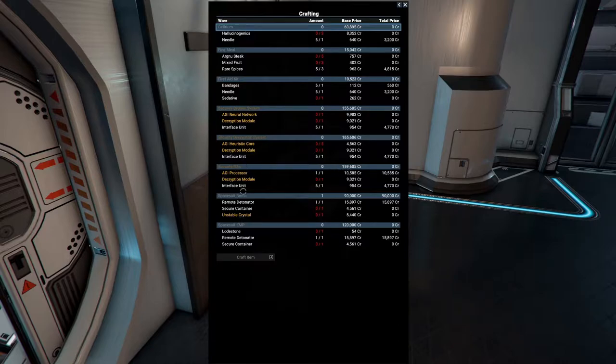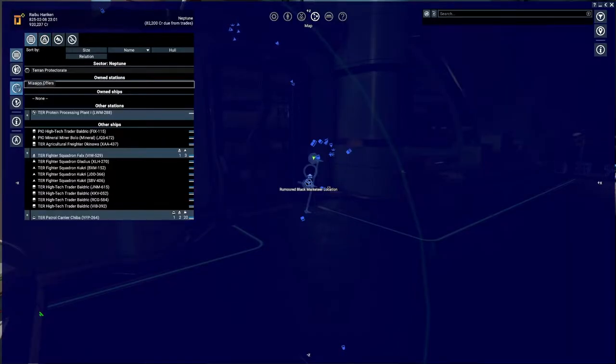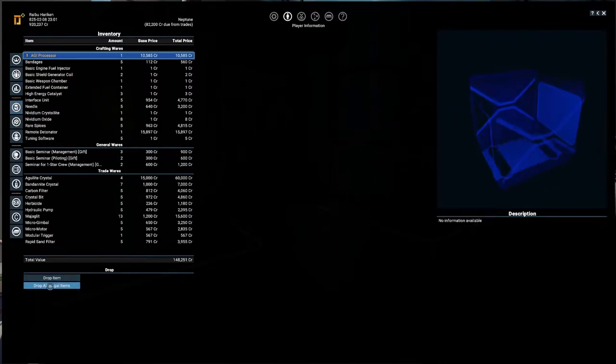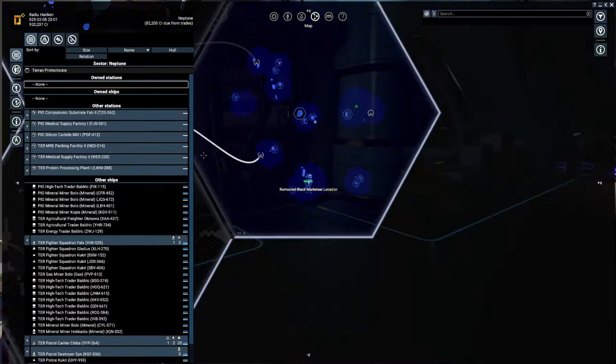AGI processor - oh, description module! We can actually build a few of these security slices, but we have to be very careful because this is really dangerous material to have. Let's look into our inventory. 'Drop illegal wares' - yeah, there you go. If we get scanned, we are so screwed.